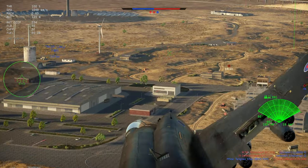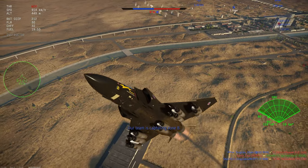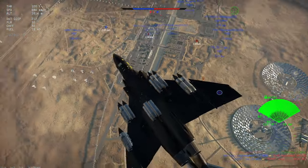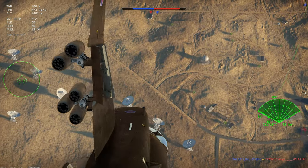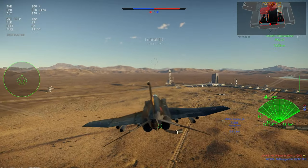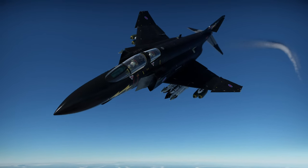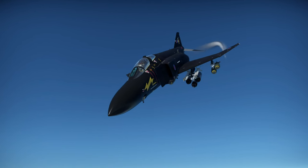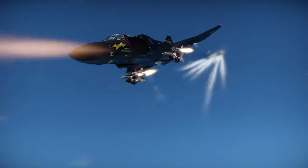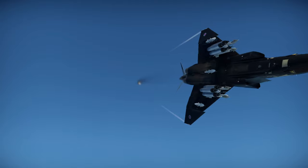For close air support, this plane is a mixed bag but still very capable. It lacks guided anti-ground weapons but can carry over 6,000 kilograms of ordnance combined, including up to 11 1,000-pound bombs or over 230 SNEB rockets, or some mix of the two along with air-to-air missiles. This large payload comes with ballistic computers for both bombs and rockets. The downside is that maximizing bomb and rocket payload requires removing the 20mm cannon, and it can only carry small-caliber rockets with no bombs larger than 1,000-pound.